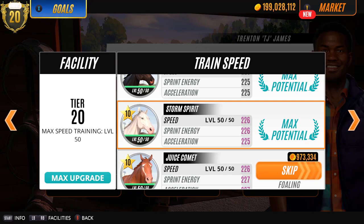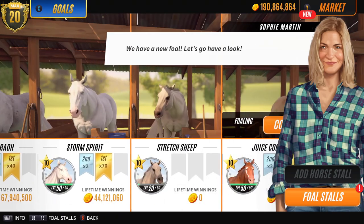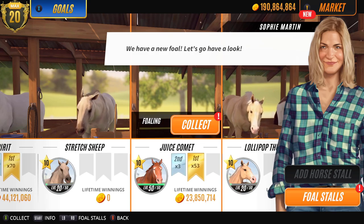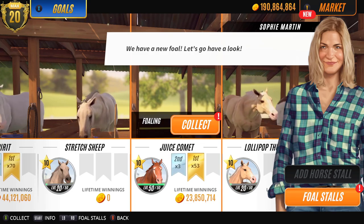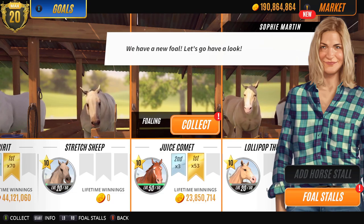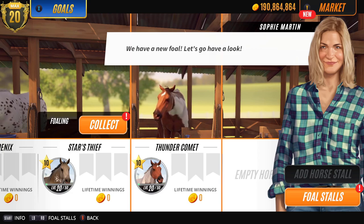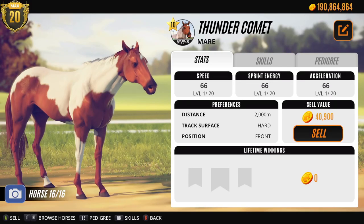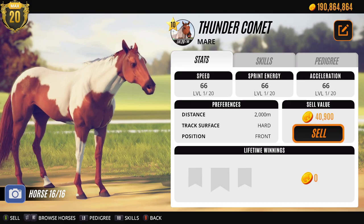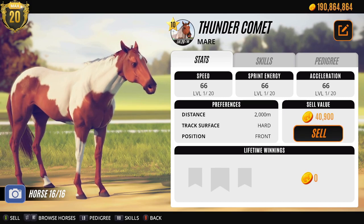I'm just gonna let that batch of foals simmer for a bit and I'll be back to reveal them. Hi everyone, so I'm back with the next batch all lined up. There was a bit of a gap in real life between when I set these up and now, and I did make the mistake - I had Juice Comet set up for breeding and I was racing, and I accidentally skipped her to foal and she did produce Thunder Comet. So I'm really sorry about that. I'm gonna keep this one because I don't have these coat markings yet. What I did was set her up instantly again with another stud so we would still have three to look at.